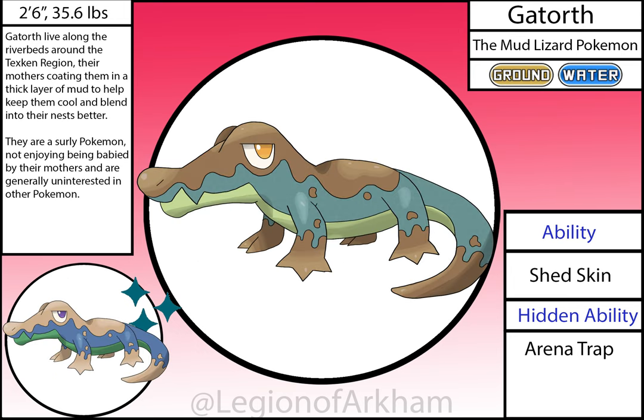Gatorth, the Mud Lizard Pokémon — based on alligators hiding in marshy water. Only minor proportion changes were needed with this tiny fellow. My favorite thing about this Pokémon is the expression. It's got some good abilities, and I don't think I would change anything about the current design.